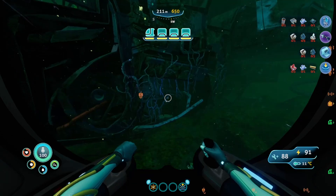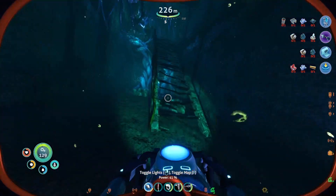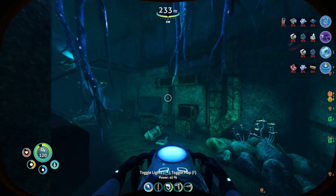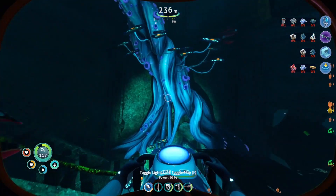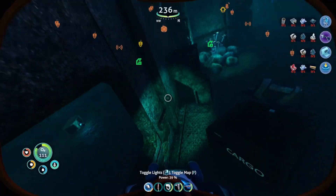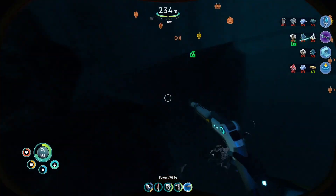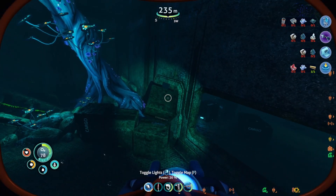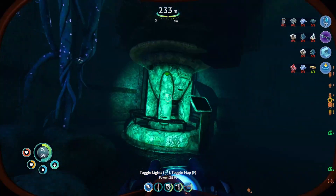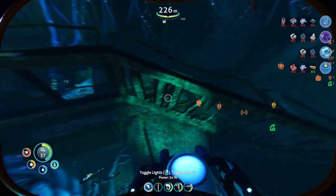It looks like we've found it. I'm pretty sure I've been here already, I just don't think I've picked up the Parallel Processing Unit yet — I'm not sure I knew I had to. But now I have a better idea of what I'm looking for. Oh, this is that depleted one, but I might as well grab it. There's some stuff in there. Maybe I should figure out how to get in. Synthetic fibers — that's always good. I don't see anything else in this room. Maybe I need to make that propulsion cannon; I haven't made that yet.